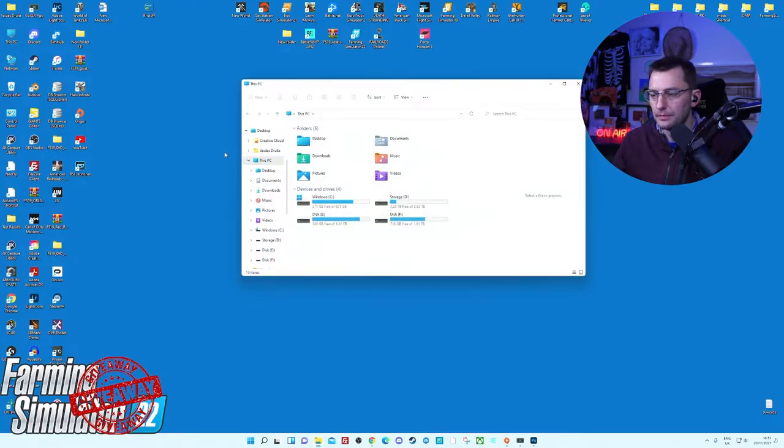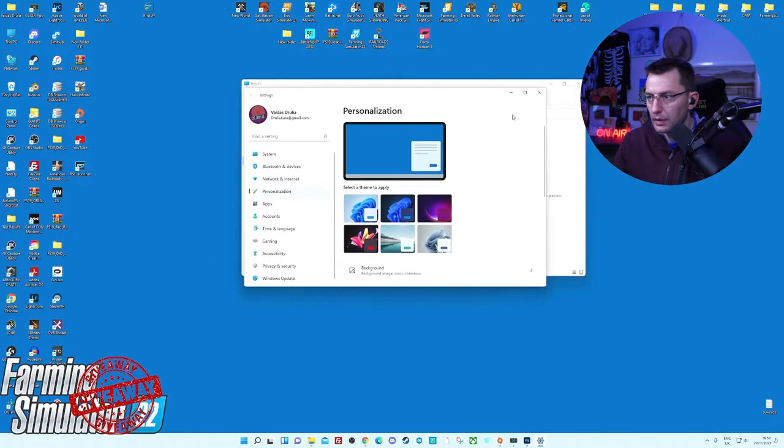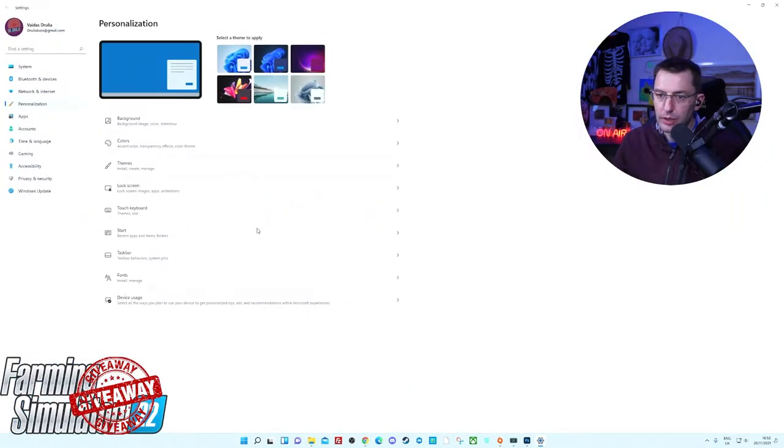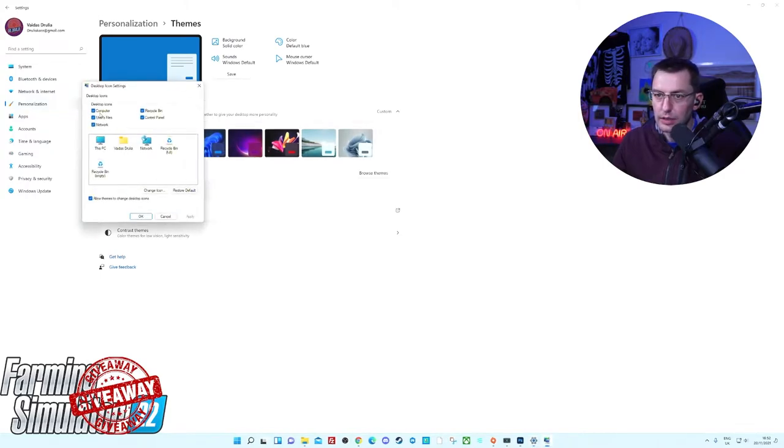Open up your PC and go to Documents. If you don't see the My PC icon, go to Personalize, then Themes and Desktop Icon Settings, and just tick the boxes you want to use.